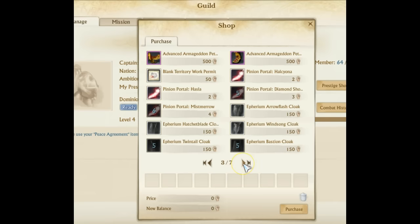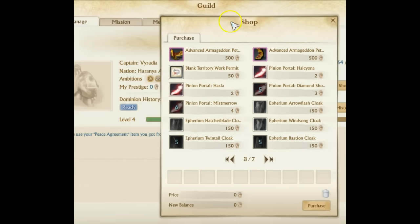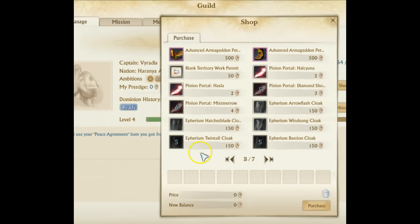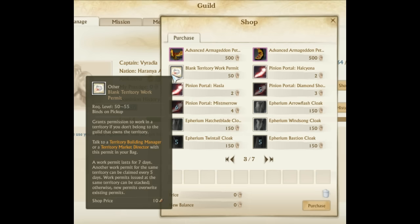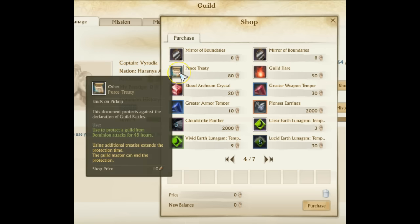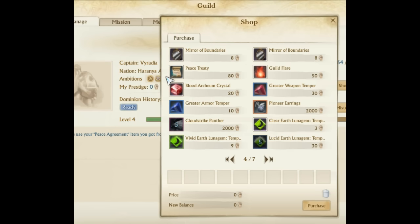Going to page 3, we have the Armageddon armor pieces — you can get the entire Armageddon armor set. There are also some items for the castle nation system, and all the cloaks are still there, so it doesn't look like they took anything out. Your peace treaty is still there too. I do want to note that I think the peace treaty actually got increased in prestige cost — I don't remember if it was 80 beforehand, so please post down below if you know.